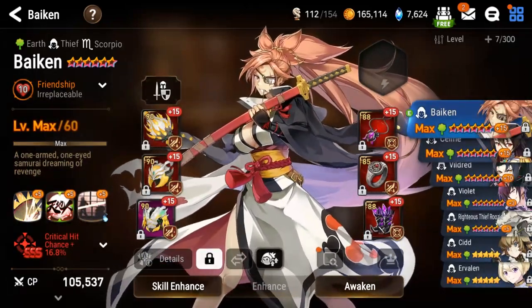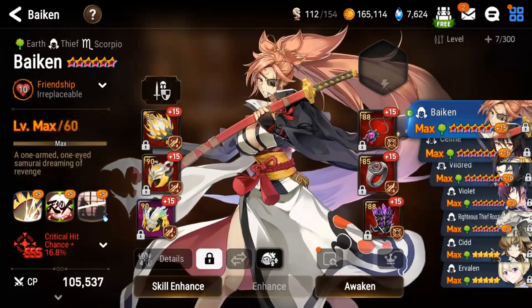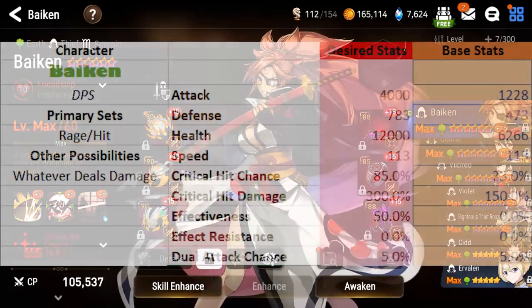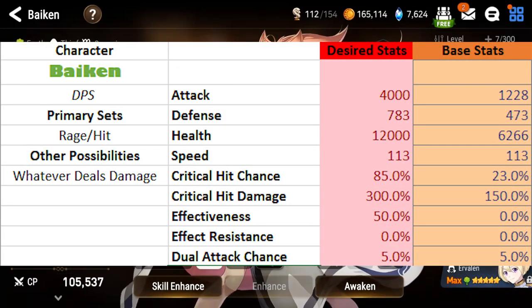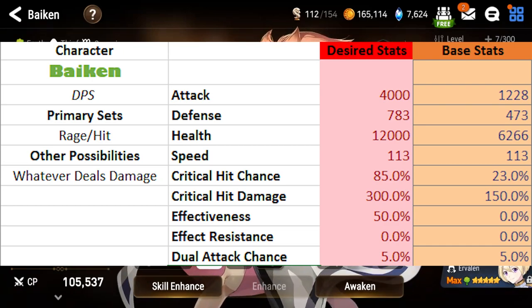Now let's talk about damage dealers. For this, you can use any earth damage dealer you have built — don't worry too much about it. I am going to use Baiken because she's my Guilty Gear waifu. But you can play Eufine, who just had a raid, Irvon, Green Sid, or even Glenn. Whatever you have that deals damage is probably what you should be playing. I run Baiken on Rage Hit. The key stats are 4k attack, 300 crit damage, and 85 crit chance — everything else can be whatever. The bigger the damage, the better.